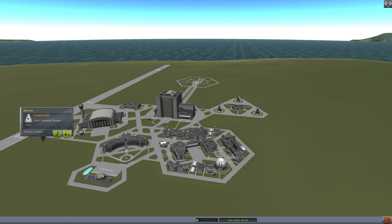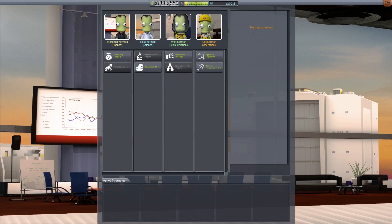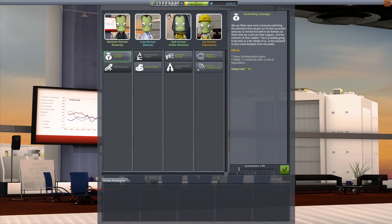Now then, onwards to the administration building. Meet the administrators, each one with their own area of power and expertise. They are all in charge of strategies, a new game mechanic that we've added to help you further customize your career mode playthrough. These are passive effects which deeply affect how your space program runs. Let's look at Mortimer's fundraising campaign. He proposes that we use the reputation gained by achievements of our space program in order to raise more funds for our endeavors.